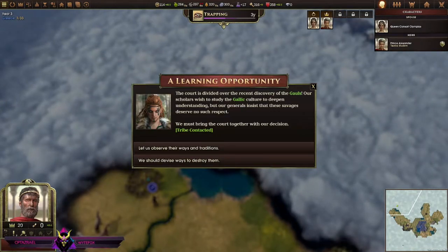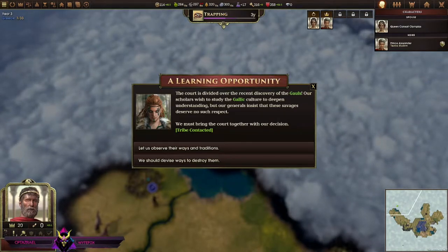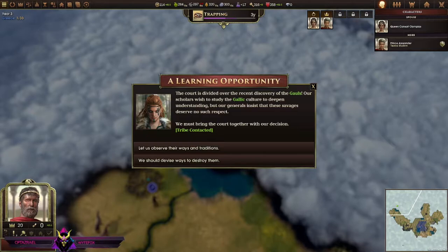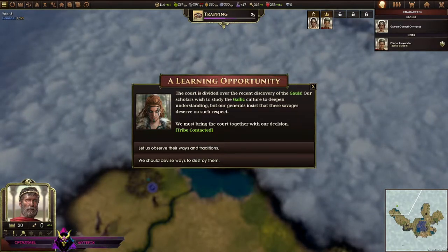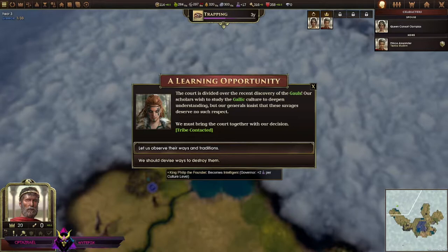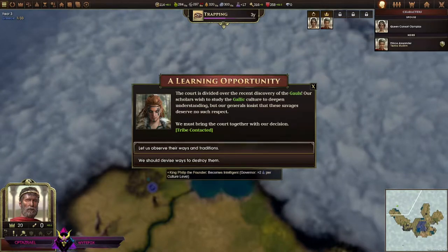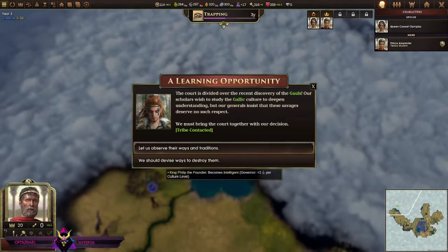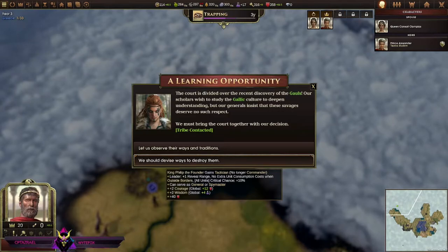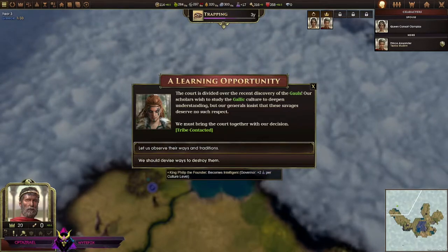We're getting into my Spartacus stuff now. Court is divided over the recent discovery of the Gauls — our scholars wish to study the culture to deepen understanding, but our generals insist these savages deserve no such respect. Let us observe their ways and traditions — King Philip becomes intelligent. Or he becomes a tactician but is no longer a commander. I don't mind the Gauls, so we're gonna observe their ways and traditions.